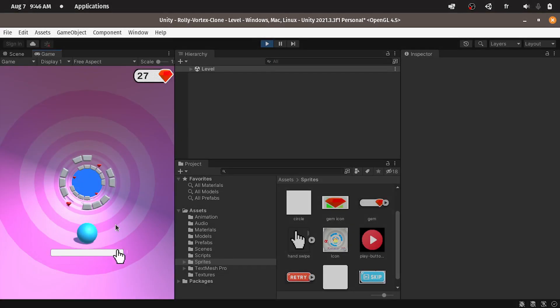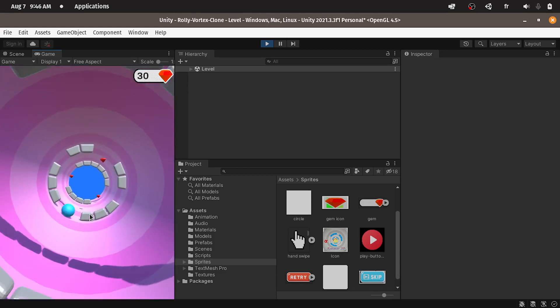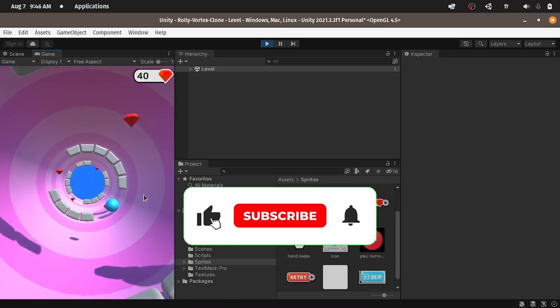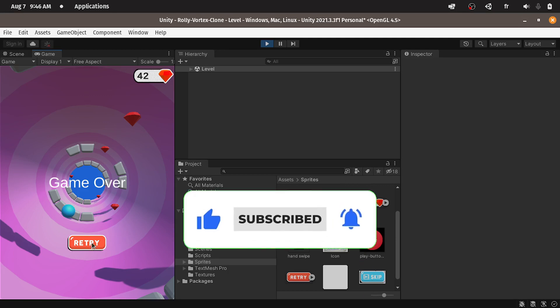Hey, what's up everyone? In this new tutorial, we're going to add the pickup system to our game. Basically, we'll add these gems, and each time we pass through one of these, the number of gems is increased by one, as you can see displayed in this corner. So before we get started, make sure to hit the subscribe button and the notifications bell. I appreciate that. And let's get started.